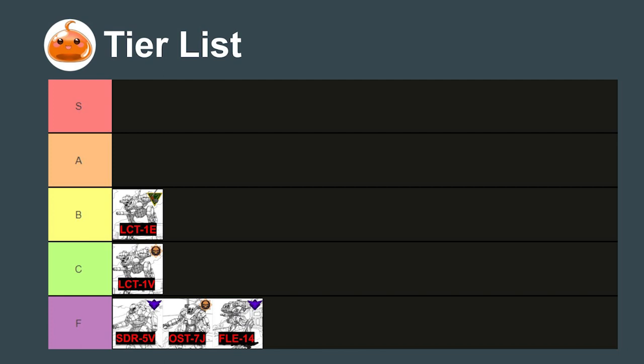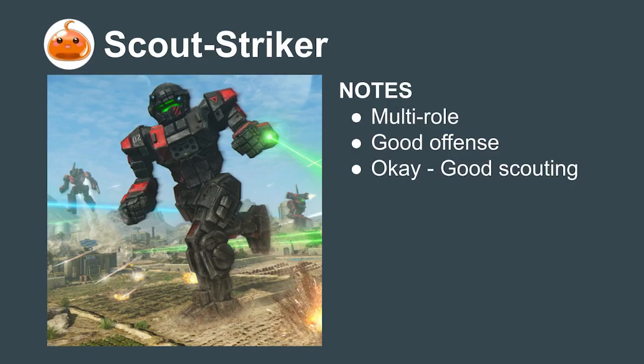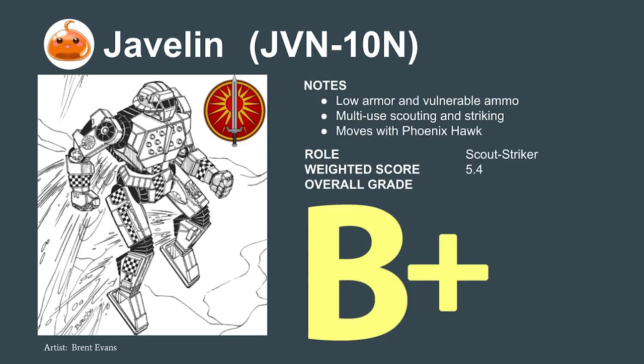With the flat bad mechs out of the way, let's look at the Scout Striker category. These mechs compete with the Locust by having high offensive stats so they can contribute to a fight while still scouting — a multipurpose 2-for-1 deal. Let's start with the Javelin, found in every region of space but primarily used by the Federated Suns. It has good availability, good offensive striking power, and moves with the Phoenix Hawk at 6/9/6. It comes with 2 SRM-6s, adding a critical hit weapon to the lance. The armor is a bit thin, but overall this mech is passable, coming in at a score of 5.4 — a B+.